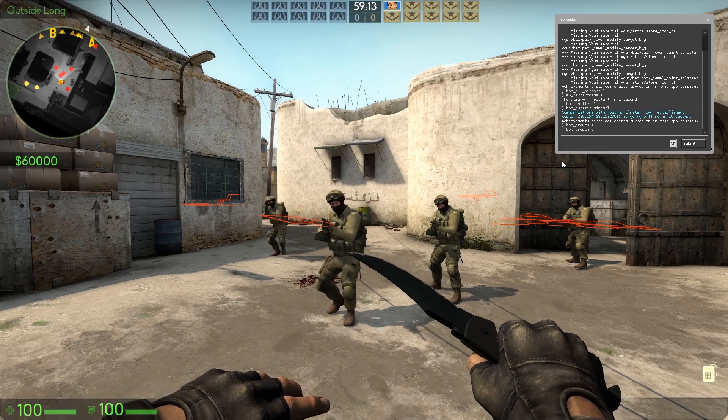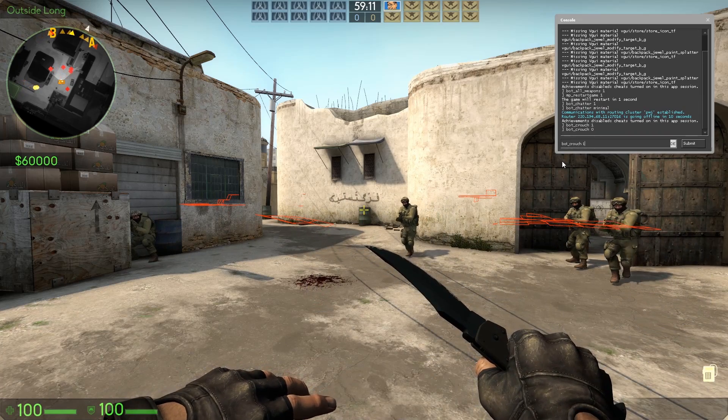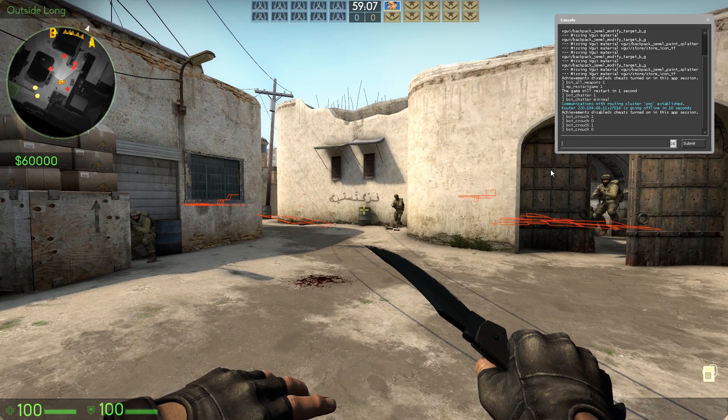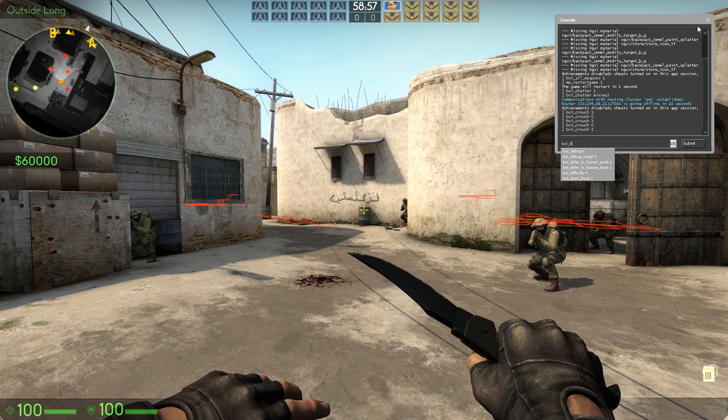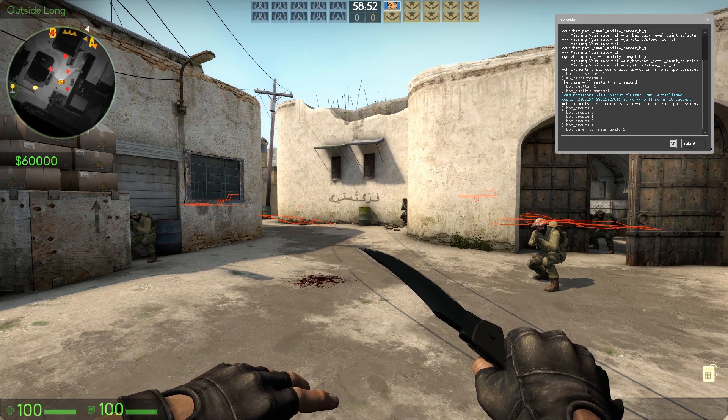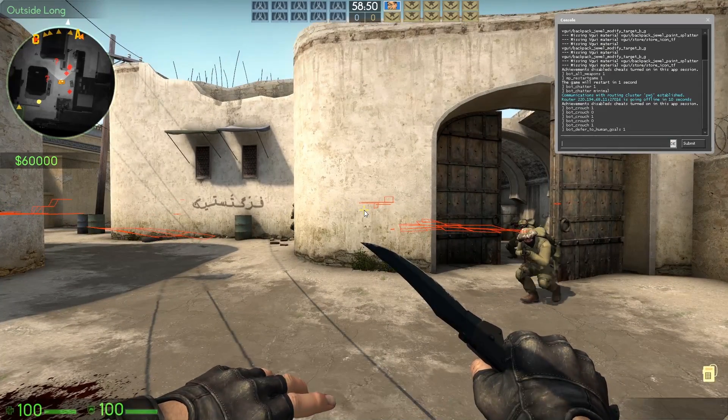Bot crouch 1 — makes them crouch. Bot defer to human goals 1 — the bot will not do the scenario tasks. This means that for example on Dust2 they will not try to plant or defuse the bomb.